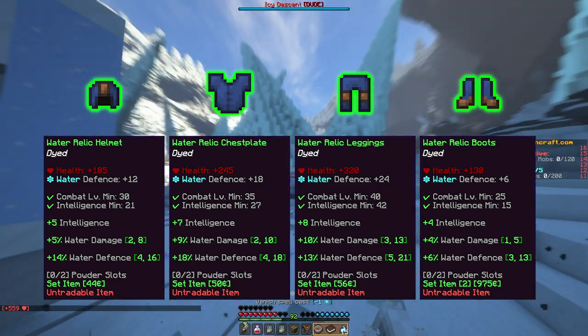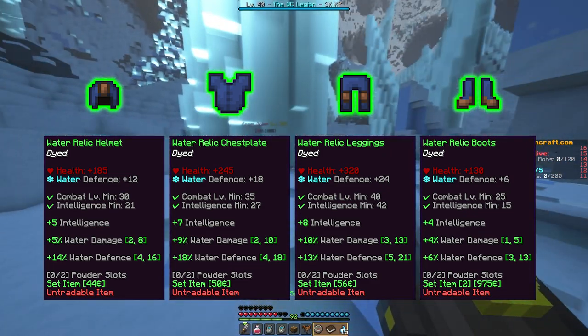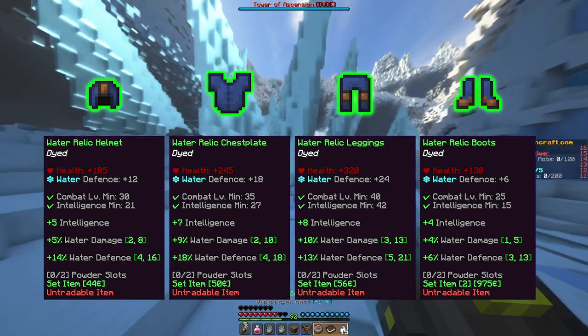The Water Relic Leggings require level 40 and 42 intelligence to wear, and give +320 health, +24 water defense, +8 intelligence, between +3% and +15% water damage, and between +5% and +21% water defense.